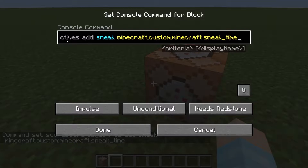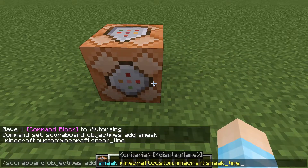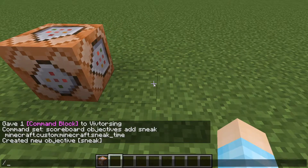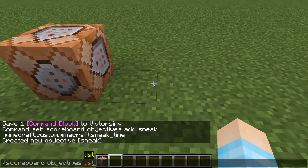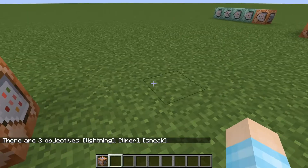So that's the scoreboard - you don't need a command block for this one. Scoreboard objectives add sneak minecraft.custom:minecraft.sneak_time, and you've got yourself a sneak objective. You can just quickly double check by doing scoreboard objectives list, and you've got yourself sneak.